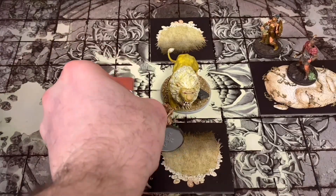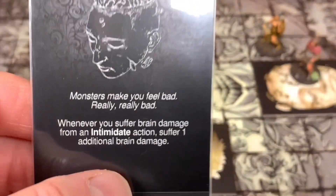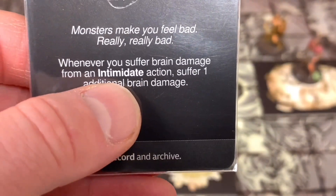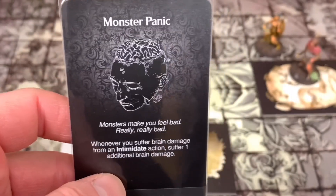She gets knocked down and gains a random disorder. Let's see what we get from our Disorders of Doom - give them a good old truffle shuffle and grab one. We got Monster Panic: 'Whenever you suffer brain damage from an Intimidate action, suffer one additional brain damage.' Terrible. We're going to give that to her and continue on.